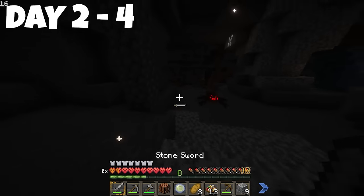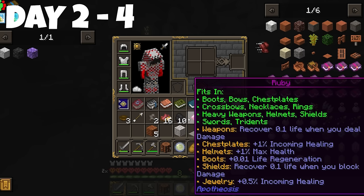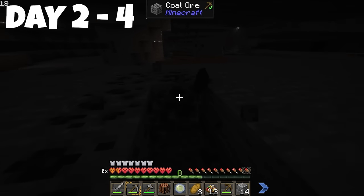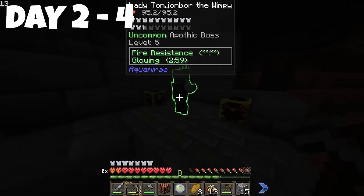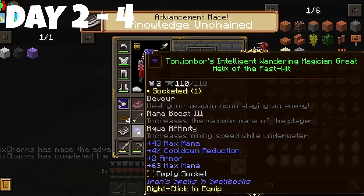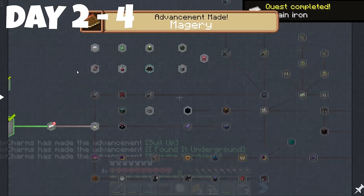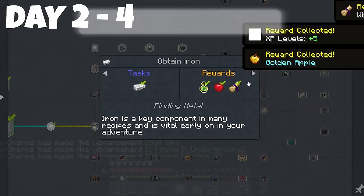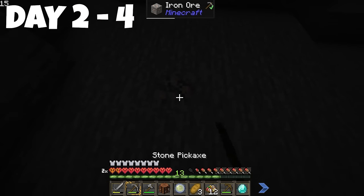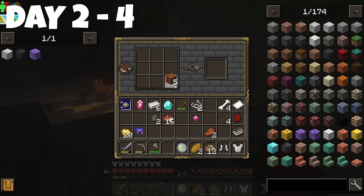We got a ruby that recovers 0.1% of your life when you deal damage - we'll keep that. We'll mine all this coal and hopefully find a lot of iron. We got a pretty cool helmet, iron leggings, and some iron. We completed a quest and just got 20 golden apples. Now we have 18 iron - let's make a chest and an iron big axe.